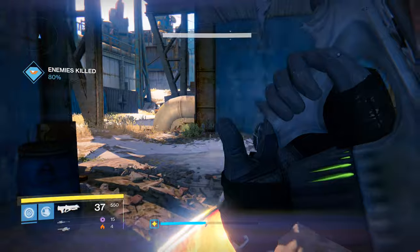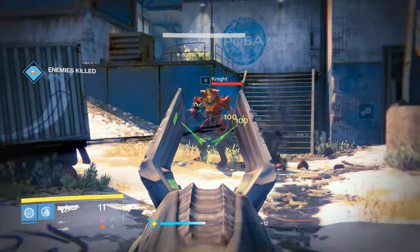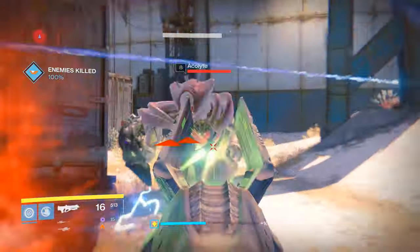If you get Knights, head to the rocket yards like you're seeing here. There are 4 Knights that spawn on rotation in this area and you can literally just make a very quick and easy circle, catching all of them right as they spawn. About 10-15 minutes of this rotation should have this step done for you.